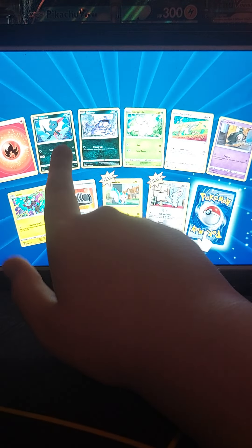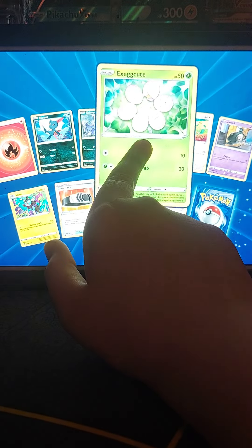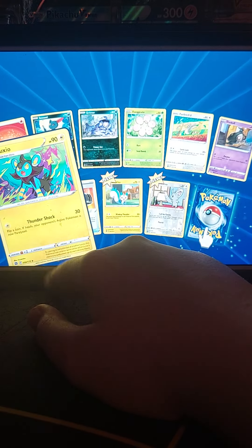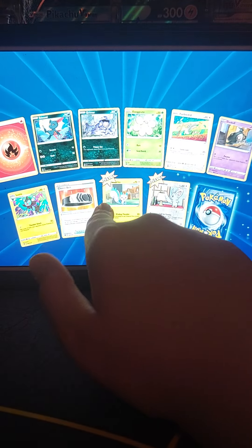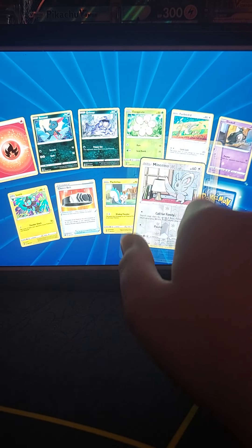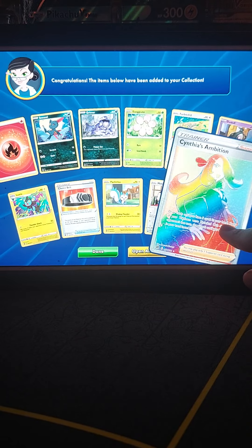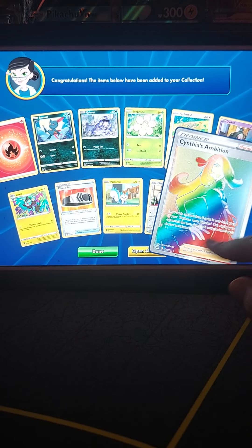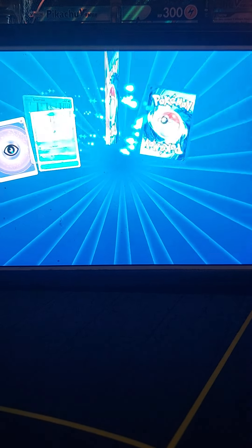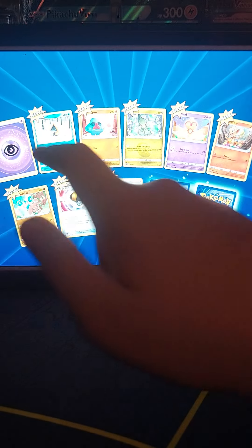Pack six: fire energy, Sneasel, Grimer, Exeggcute, Farfetch'd, Duskull, Luxio, Choice Belt, Minccino, and Cynthia's Ambition Rainbow Rare, which is a pretty good card. Four packs left of Brilliant Stars.